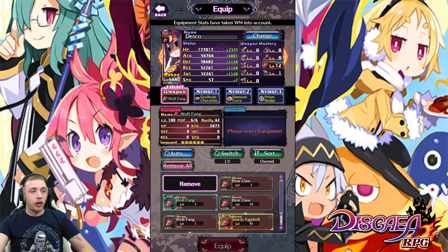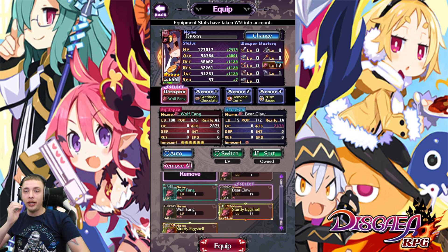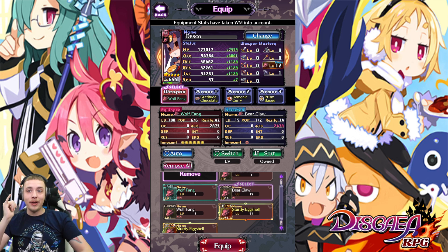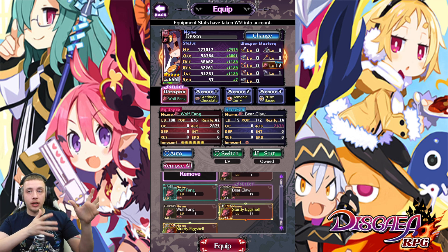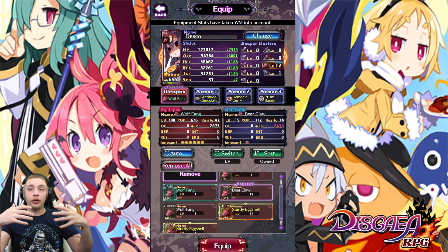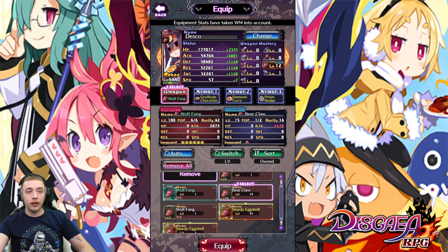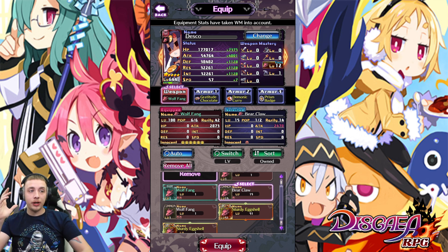On Desco, we have this Wolf Fang. The first piece of gear on the right has 2,478 attack, and the left-hand side has 2,873 attack. The common one is rank 13, the one on the left is rare but rank 12, and it's maxed out at level 100. The one on the right is only level 15. So even at level 15, the rank 13 common piece is almost keeping up with a maxed rank 12 rare — you don't need to go crazy with gear rarity.